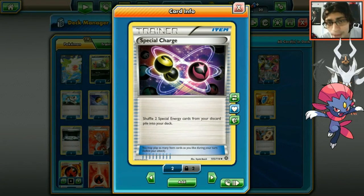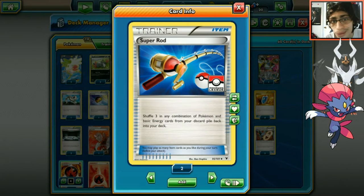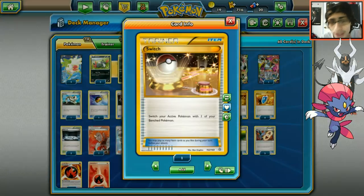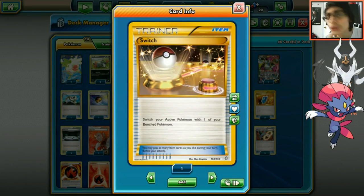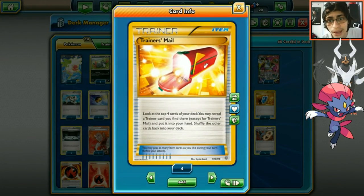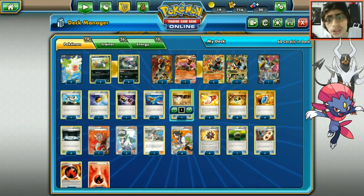One Super Rod to get back Houndooms or some basic energy. One Switch is really useful, especially against Espeon's Miraculous Shine or Lapras GX's Ice Beam GX. Trainer's Mail to grab items like Spirit Links and Balloons early on. Ultra Ball as your main search card, trading cards to search via Seeker for your supporters.